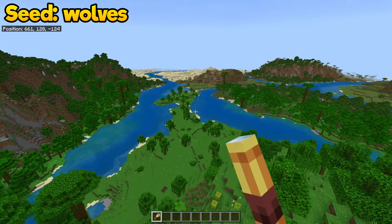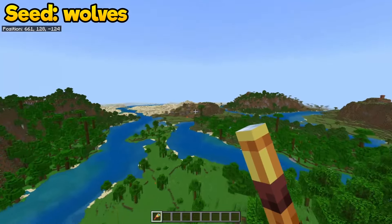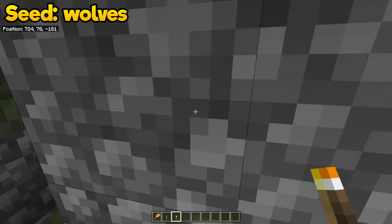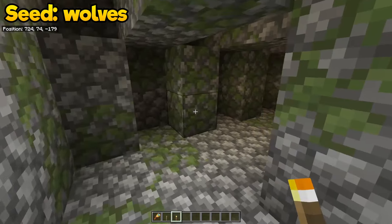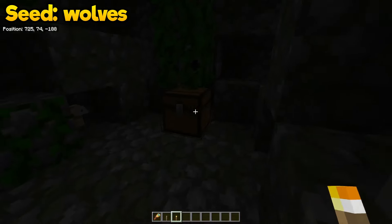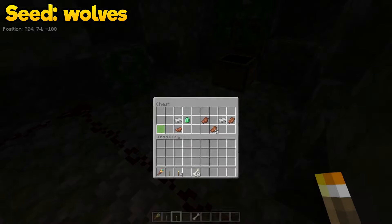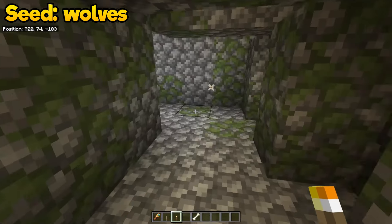Not only is there a sparse jungle here with free food if you need it, not only is there a village just behind it — which is always a good start to a world — but also there is a jungle temple right here. Jungle temples seem unrelated, but that's only for those of you who haven't been in a jungle temple recently, because you know what jungle temples have? Something that almost everyone would consider garbage loot but is actually very valuable: 10 free bones, plus some iron and an emerald and a saddle. This is an incredible start for anyone looking to get bones to tame their wolves and get the full collection.